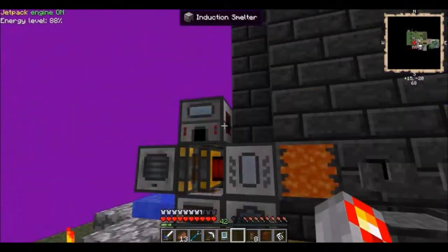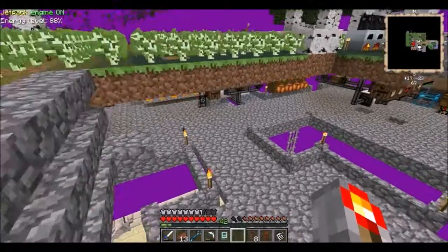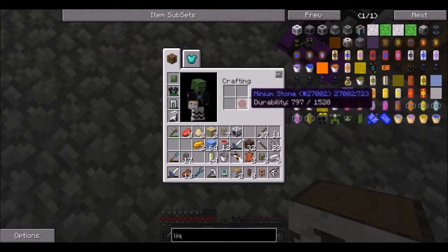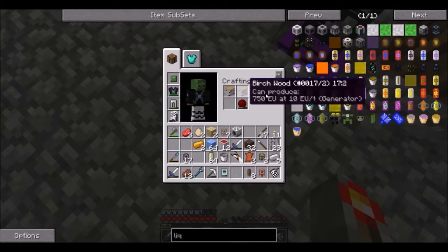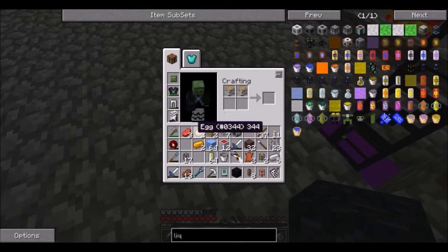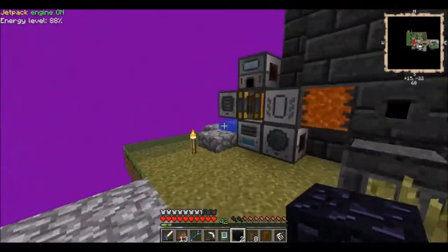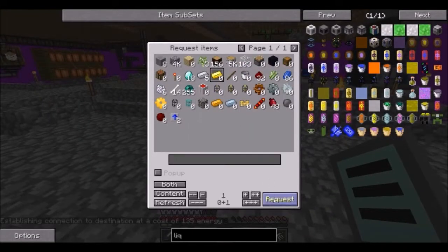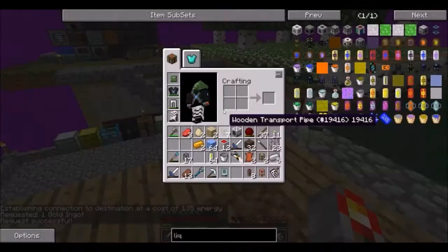Hardened glass is a bit tough to make. I need Obsidian. I'll run down here and craft some obsidian. That only makes me one - I need one more. I thought one made two but that's backwards. Got two obsidian. I need the system to make me one piece of gold, which I then make into silver, and make the silver into lead, and that'll make me two hardened glass.